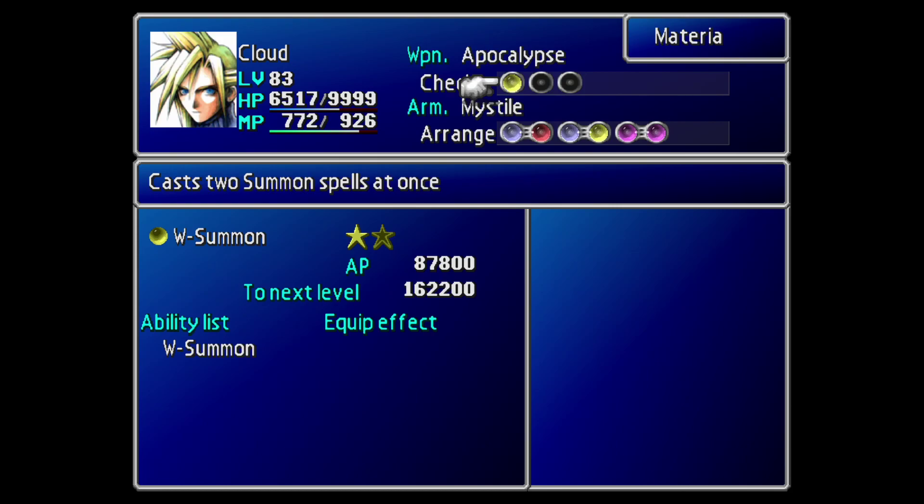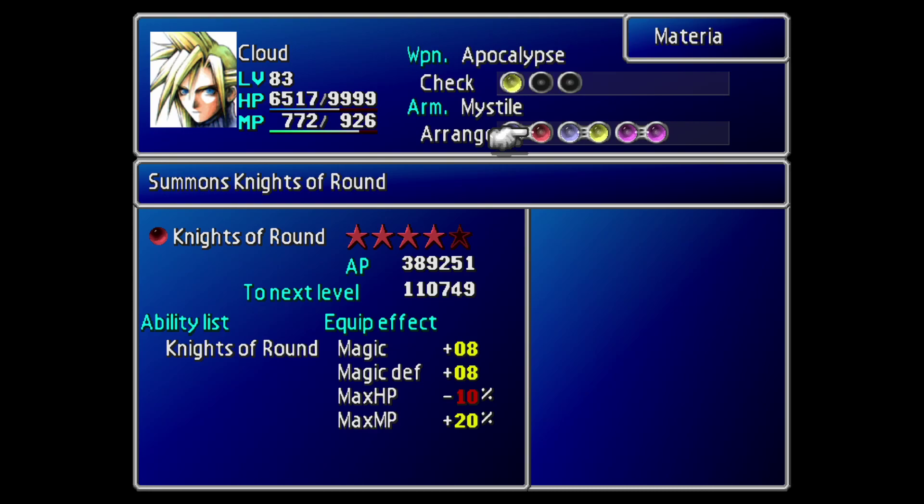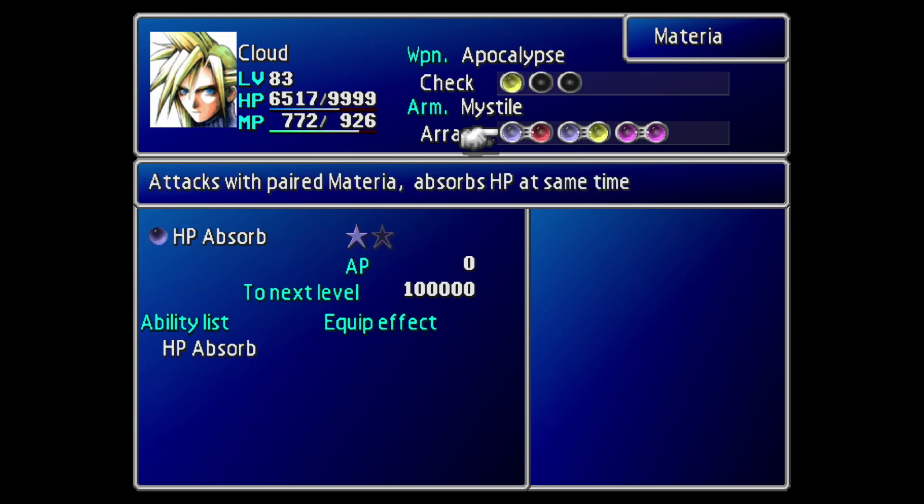First of all, you're going to require the W Summon materia, which can be purchased from the Battle Square in Gold Saucer for 64,000 BP. Next up, we need the HP Absorb materia and we're going to link that with Knights of the Round — the awesome materia you get as a reward from Chocobo breeding. Knights of the Round only needs to be level 2; mine is level 4, which is way overkill. Level 2 will perform exactly the same job, and you don't need to level it up any more than that since it requires a lot of AP. Just make sure you have it paired with HP Absorb.